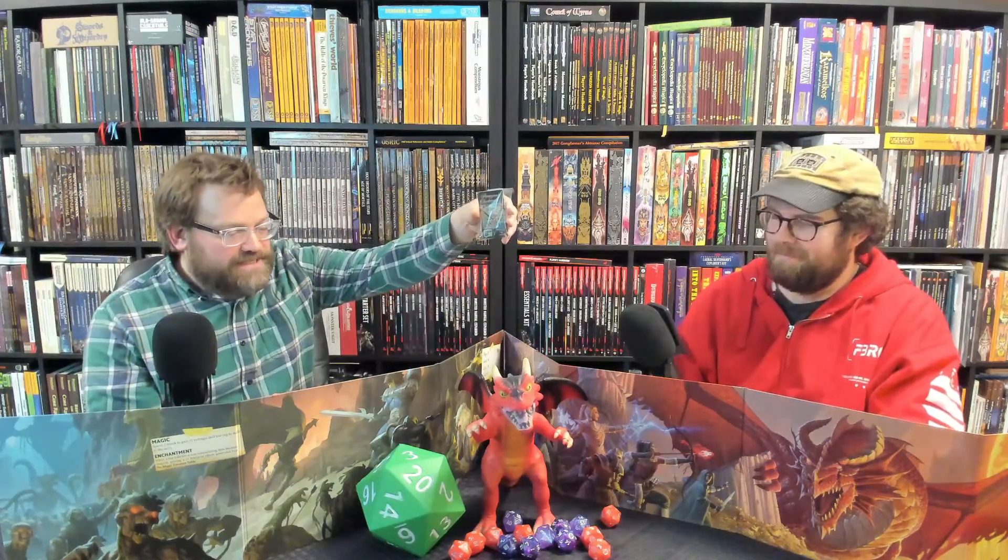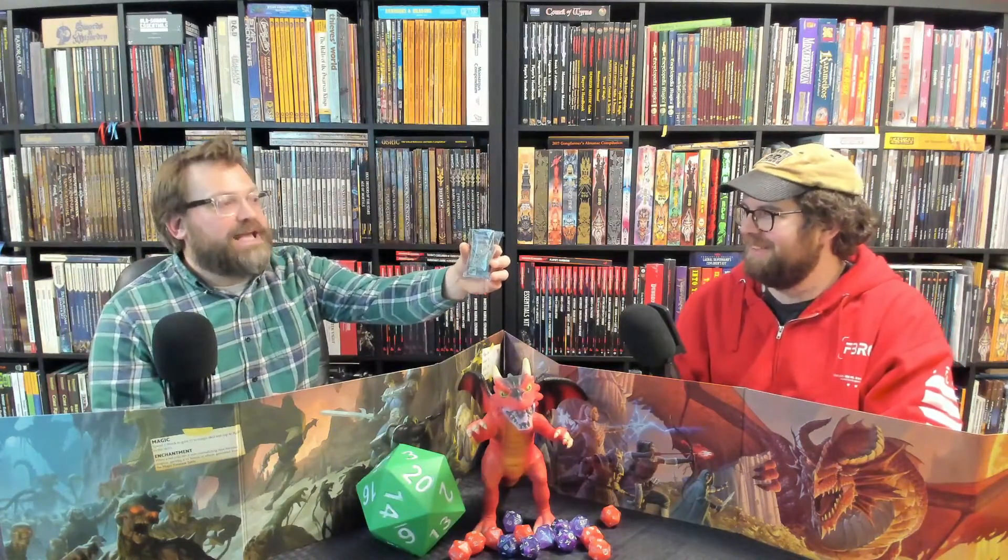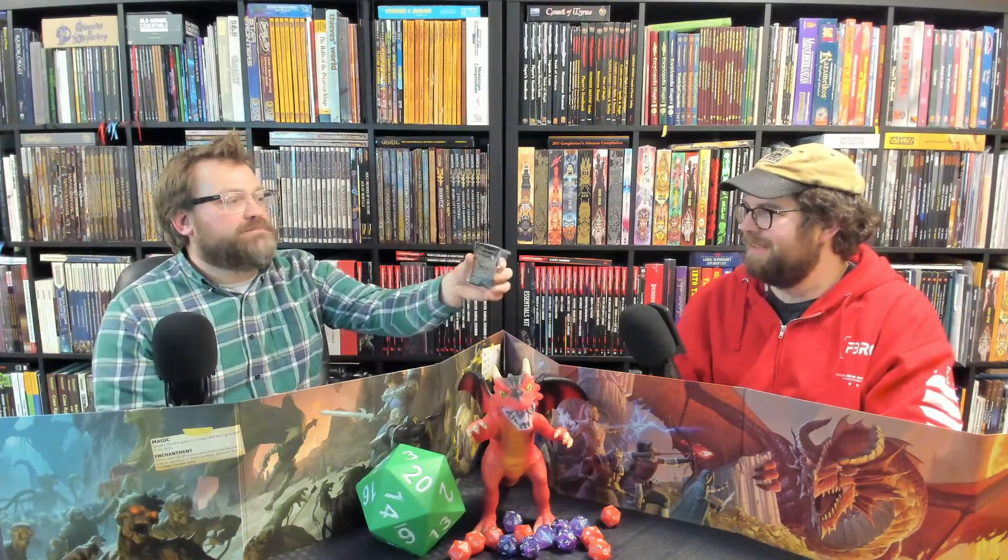Let's just jump right in. Q Workshop, which is out of Poland — makers of some of the finest dice you can imagine — had a free dice sample: a D6 steampunk clockwork nautical apparatus themed die. The full set is available on their website for $17.